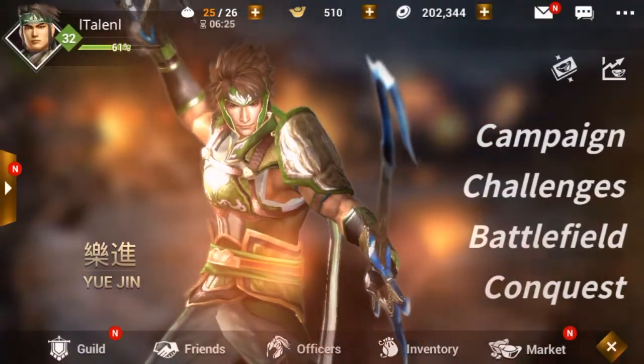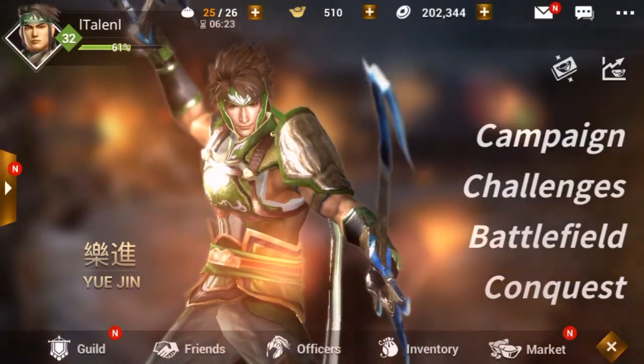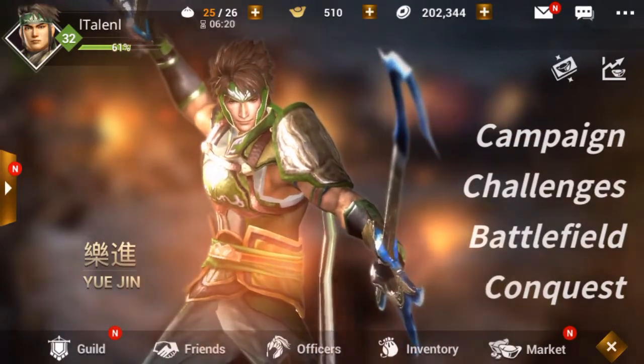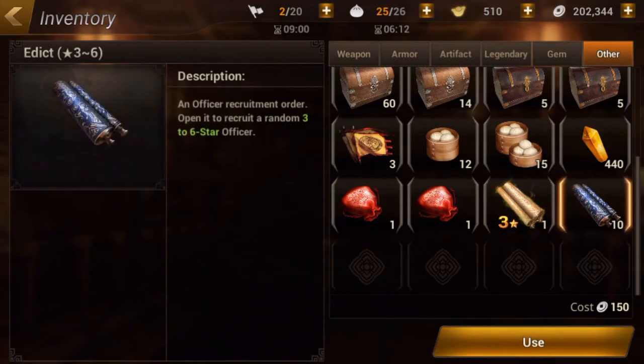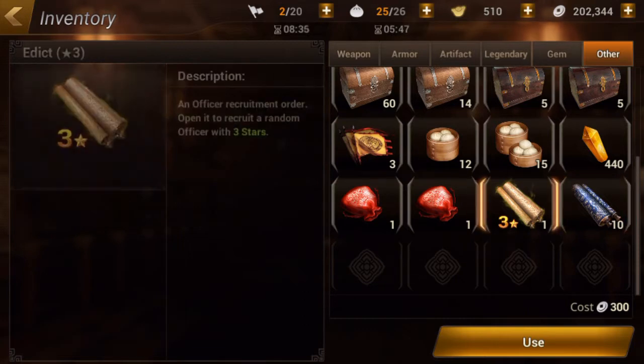What's going on everyone, Talon here and welcome to another Dynasty Warriors Unleashed video. In this one we're going to be doing some more summons using our scrolls. I have built up ten of these scrolls because they've been giving them out quite frequently — I've only used two or three since I started the game. This is kind of equivalent of doing a multi-summon in the store for 3000 ingots, because this is also a random three to six star officer, so they're pretty much the same as a premium summon.